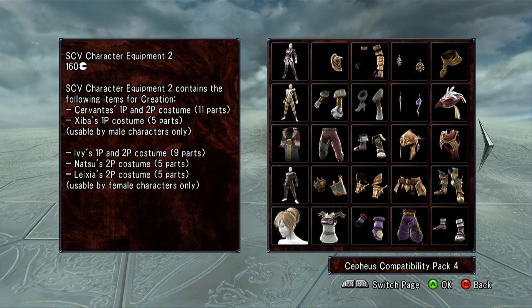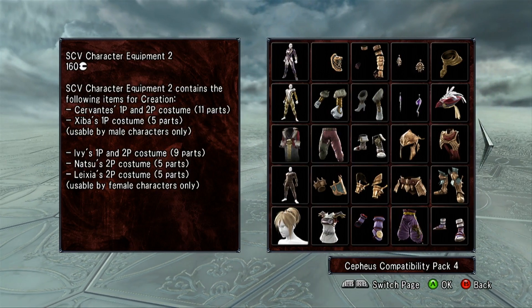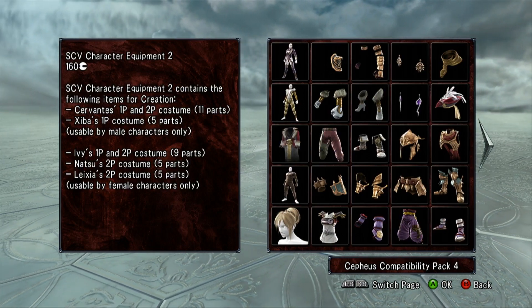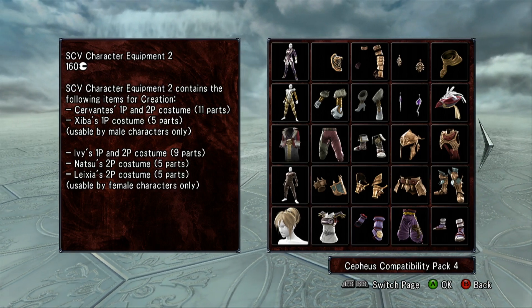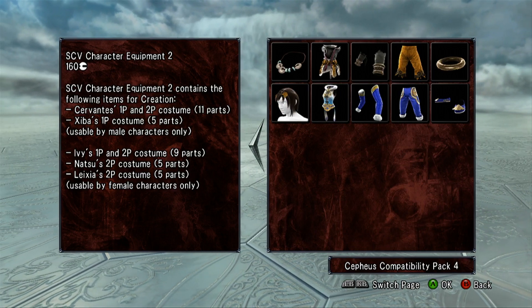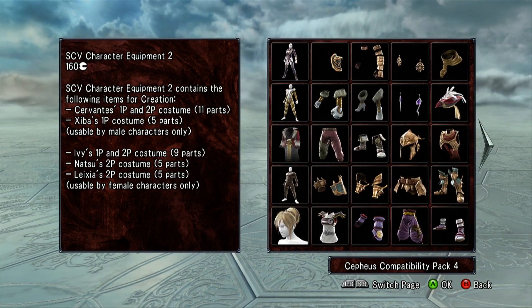You get, as you can see at the top, Ivy's 1-player and 2-player costumes. You get Cervantes' 1-player and 2-player costumes, Natsu's 2-player costume, Sheba's 1-player costume, and Leisha's 2-player costume. Each one of those is 5 parts each.